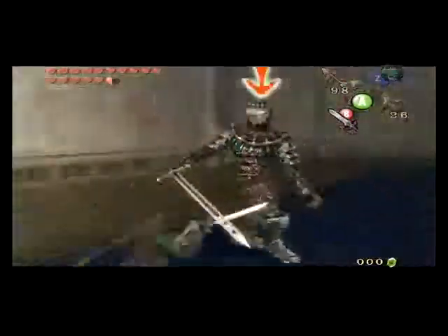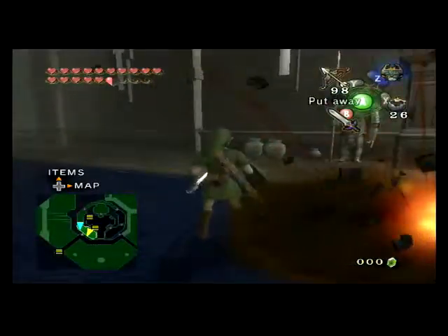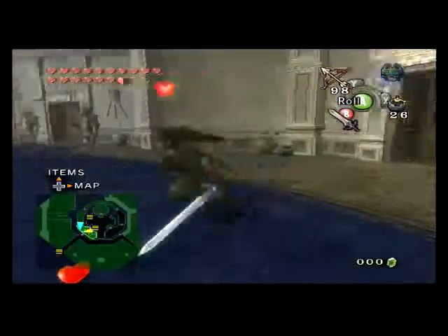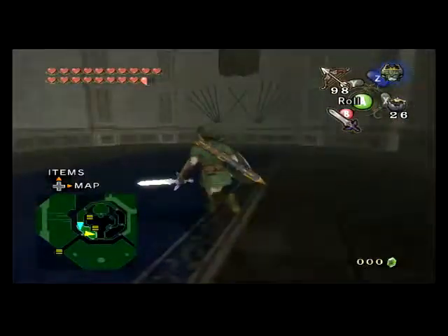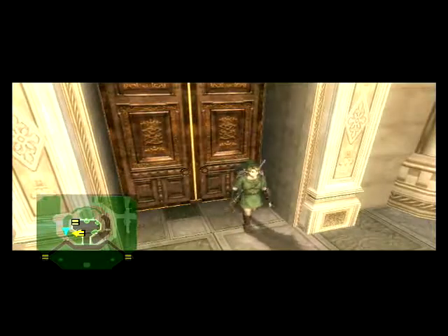I don't really like the design of the big key in this game — it looks pretty boring and bland, all dark and brown, and I don't like the way it's shaped. Wind Waker had the best big key design in the entire franchise. I liked how golden it was and how it had horns — it looked a lot like the Link to the Past design.